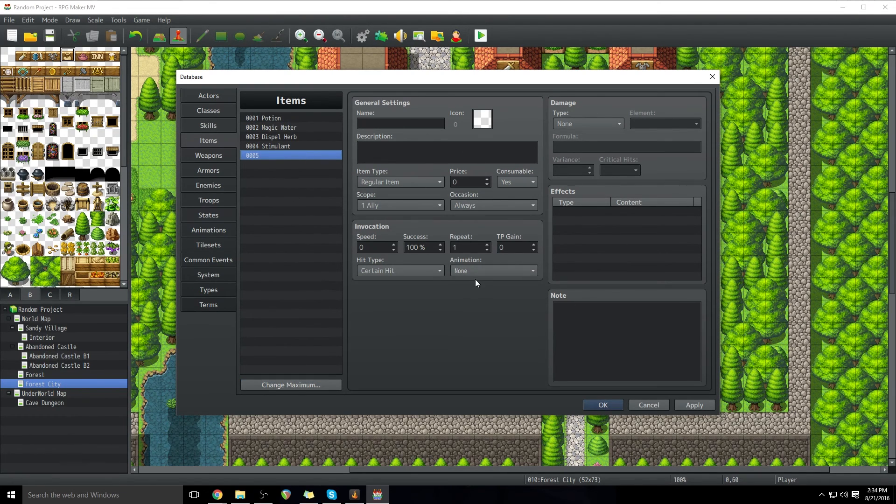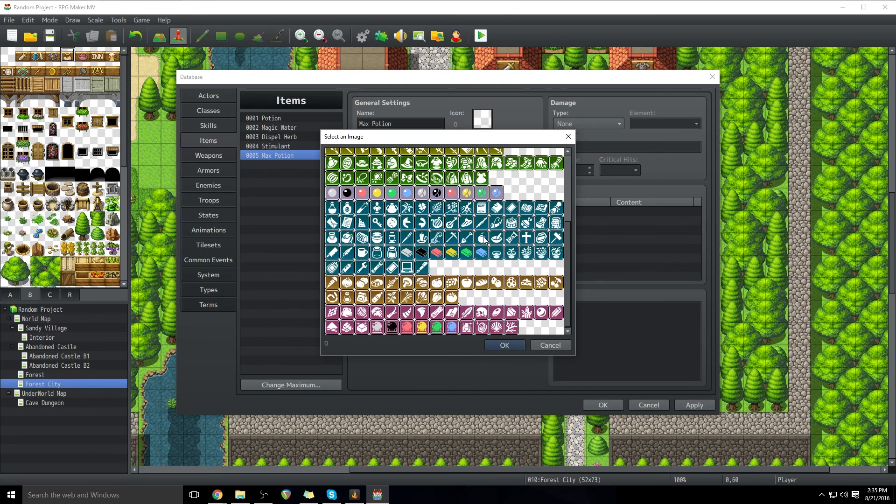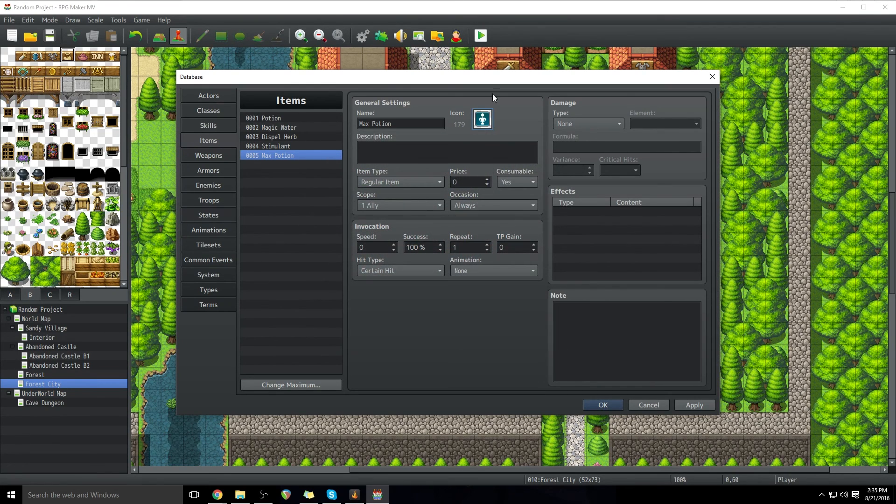This is the area that we need to be paying attention to when it comes to our items. Let's name this something — we're going to call this Max Potion. It's going to heal our people 100%. We have to choose an icon, so double-click on that and go through your icon list to find something that makes sense for the potion. We're going to pick this one — it's kind of like an elixir-looking thing.